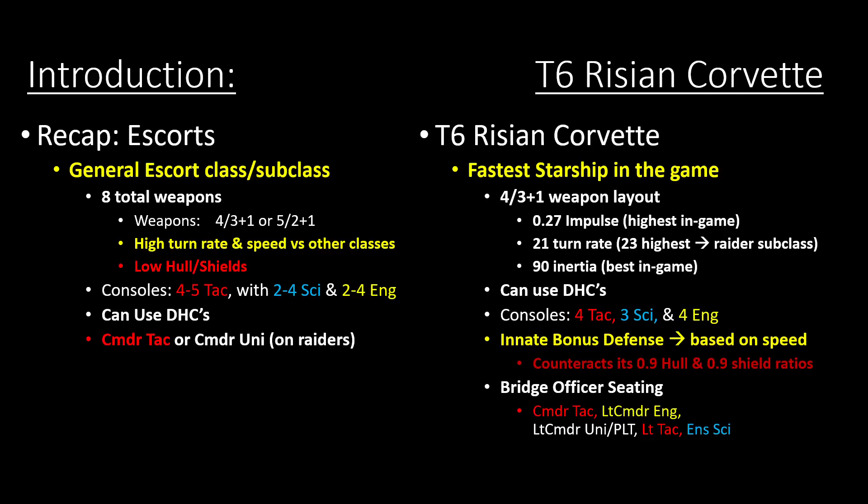If you're not super invested in PvP, there are obviously a lot of better options for PvE, but this is definitely the fastest ship by far and one of the best for turning. There are a few escort subclasses that have 22 or 23 turn rate, but having anything above 18 or 19 is really good for turning. Plus it's got the best inertia in the game, which means whenever you turn it responds quicker and easier with less sliding on your starship.